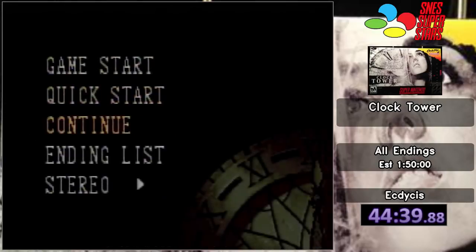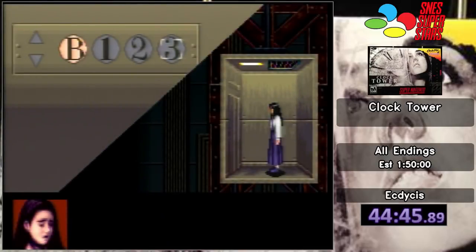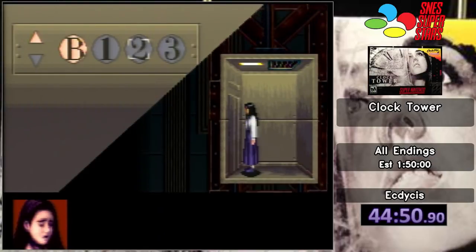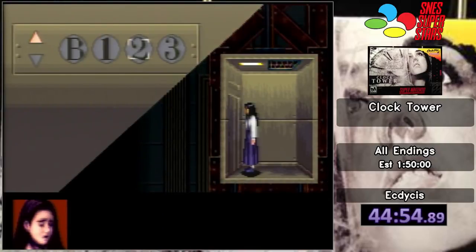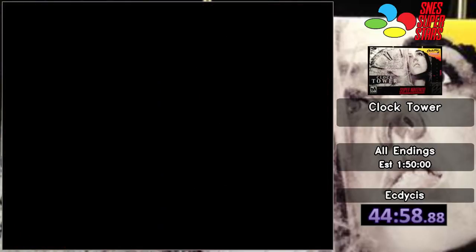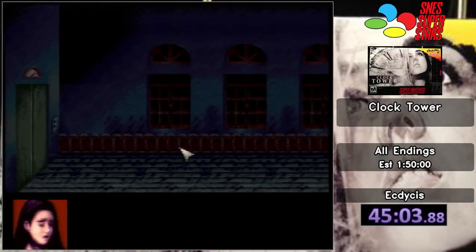So I got the E ending. You know what, let's try it again — I think we can do this again. The third floor killed me. Let's try the second floor this time. I shouldn't die, right? I think we'll be fine. I'm gonna go up there, throw Mary off the clock tower, and throw Bobby off the clock tower as well. They're all gonna be taken down. I'm gonna do some input buffering. I see we survived this time — we got it. We are going to live. Jennifer will make it to 15.